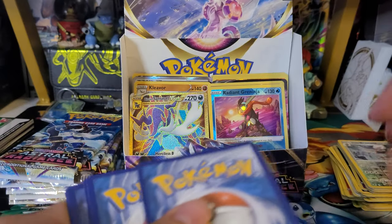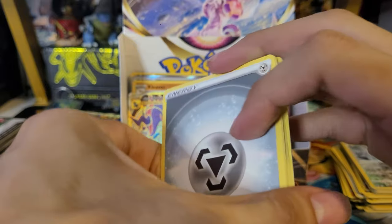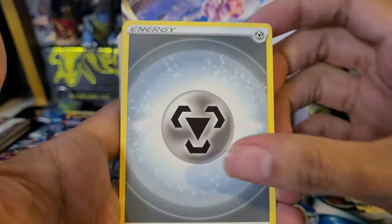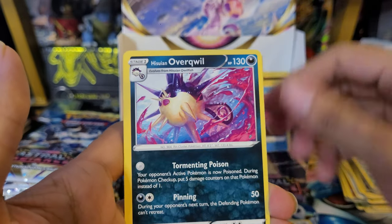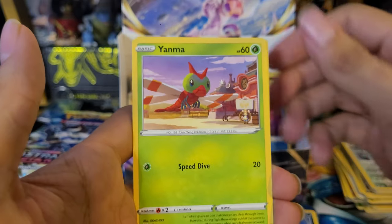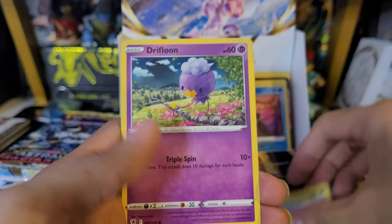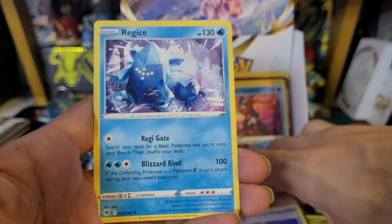Twenty-fifth pack: Bronzor, Steel, Uxie, Quibroquil, Hoothoot, Pawniard, Poochiena, Yanma, Drifbloom, Switch Cart reverse, and a Regi Ice non-holo. Just curious if we've pulled all the Regis in the non-holo spot yet — that'd be pretty cool.